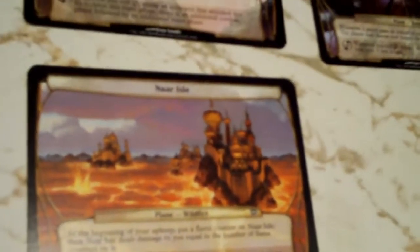Like this mage is copying instants and sorceries and reducing casting costs. Sozokin has plus one plus one and haste to all guys and these additional combat steps. Nara Ion, by far the coolest looking Plane, just helps with your overall theme of the deck.